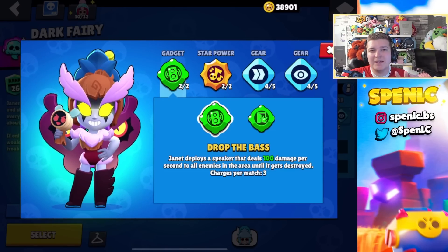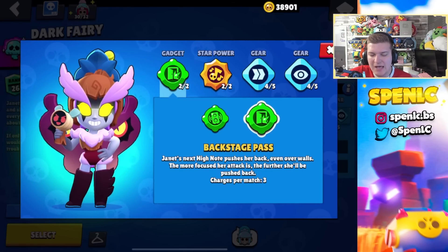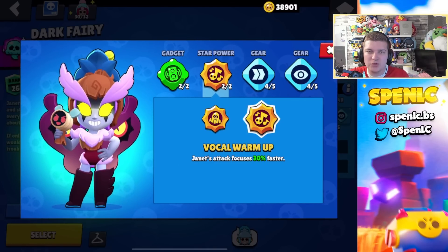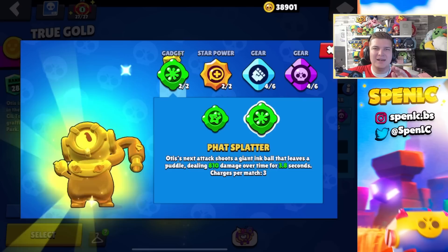Janet's gadget Drop the Bass recently received a nerf so it's not as strong as it used to be, but it's still really annoying for opponents to deal with — probably the best bet still. Backstage Pass can be underrated in some game modes like Knockout or Bounty, but I'll pretty much use Drop the Bass all of the time, specifically as a good counter to other strong brawlers in her best game mode like Gene. In terms of star powers, Vocal Warm-Up is your best bet all of the time. In terms of gears it really does depend on what map you play.